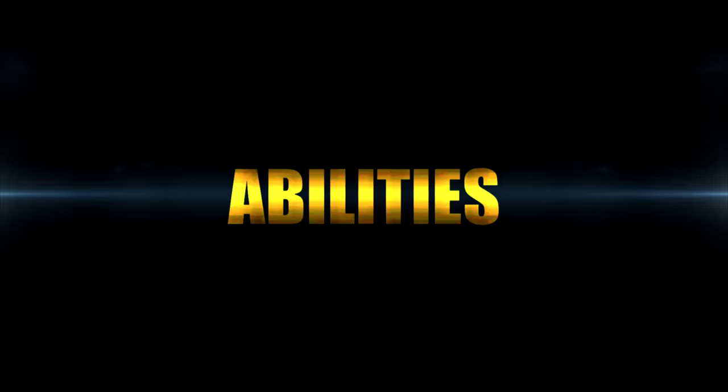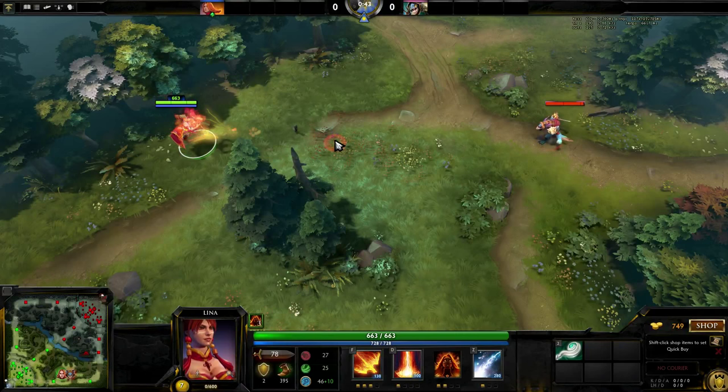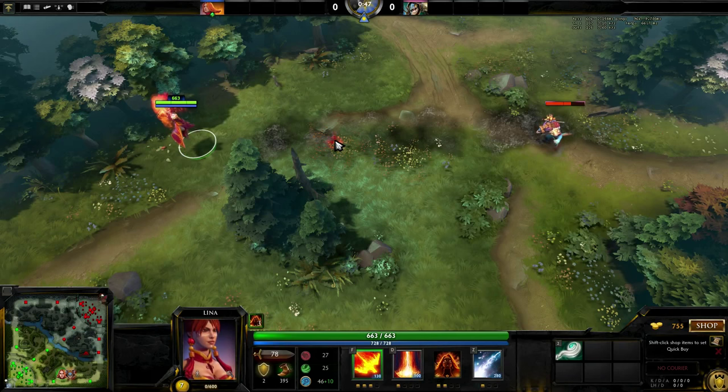Let's take a look at her skill set. Dragon Slave, her first move, is a simple magic nuke in which a cone of fire emanates from Lina, dealing a set amount of damage to whoever crosses its path. The range is decent and can hit units up to 1275 away.